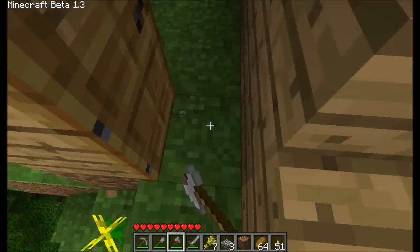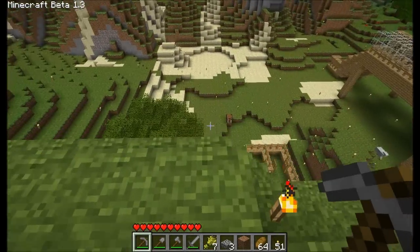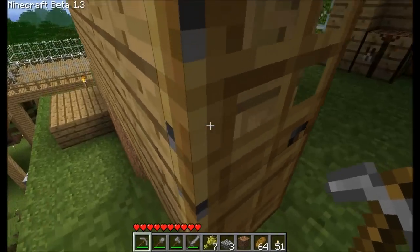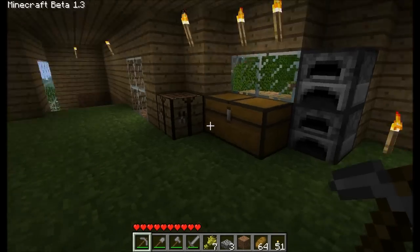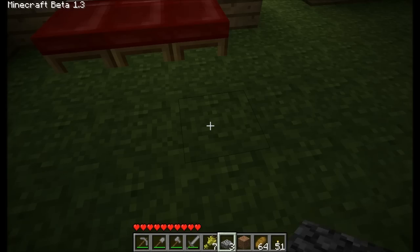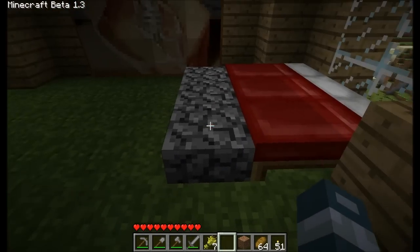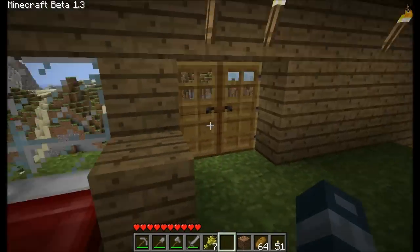My favourite parts of this update are definitely the lighting and the beds. I like how you can make triple beds, and people think this can add some design features — for example, you can put these here and make some kind of fancy design. But yeah, that doesn't look very nice to be honest. So that's 1.3.